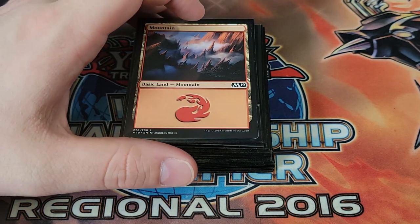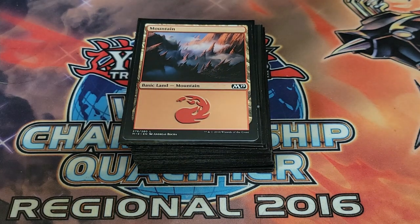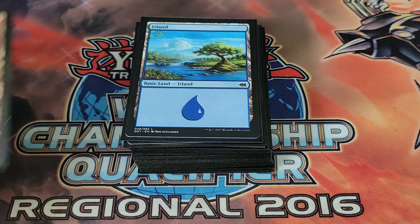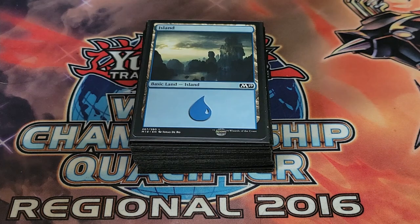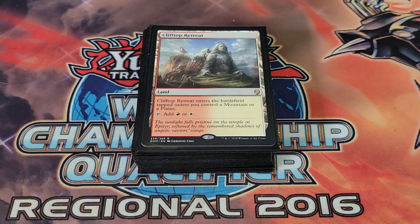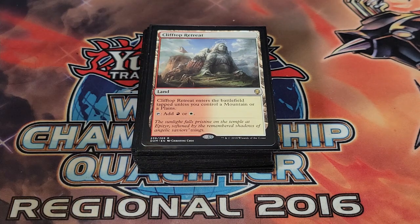For the lands we're playing approximately 39, though I might cut one to make room for new cards from upcoming sets — be sure to subscribe for the update. We're playing one mountain, one island, one forest, one swamp — basically one of each basic, with an extra island. Cards like Cultivate and Kodama's Reach need to find basics, so having at least one of each ensures they're always live regardless of what matchup we're in.